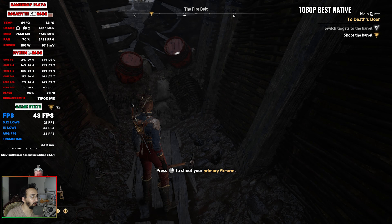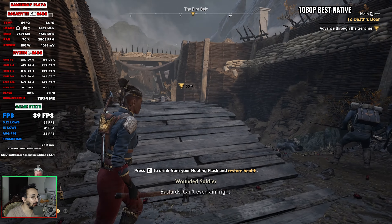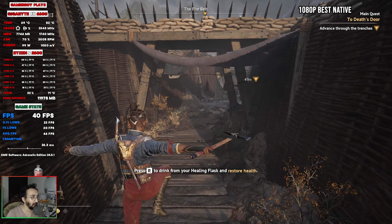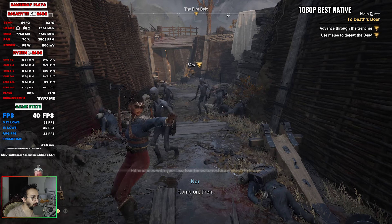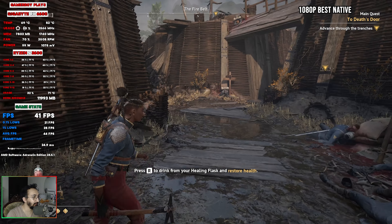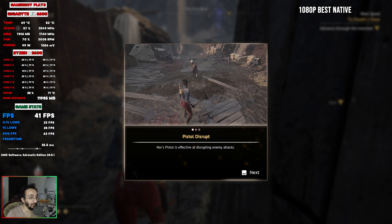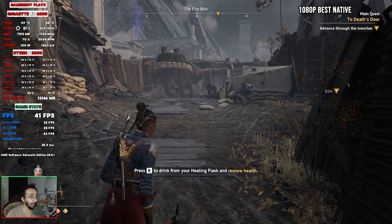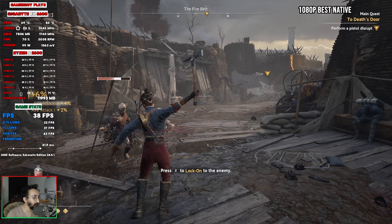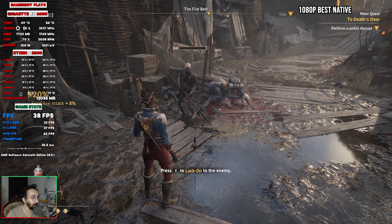We can lock on to targets and switch between them, and right-click to shoot at different enemies. We're getting around 45 fps average. This feels kind of like Lies of P in terms of the attack style and shooting mechanics, but the performance doesn't compare — Lies of P had really nice performance and also looked really good. If you guys haven't checked that out, I'd seriously recommend it.